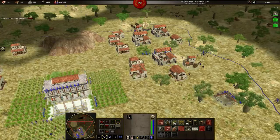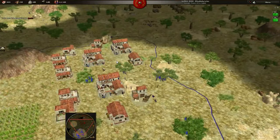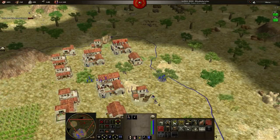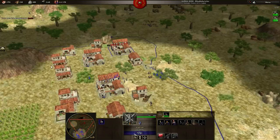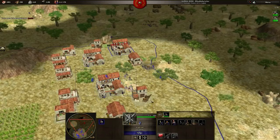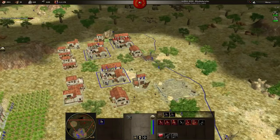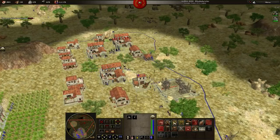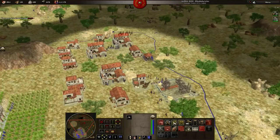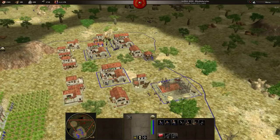Seeing my opponent is pushing on me, I go back — I can't take this fight, it will be lost. Better to avoid. I don't have a lot of population, but on the Savannah Deal map that's harder to have a good economy than on a normal map. I've trained some spearmen. I wanted to attack my opponent, but you saw it — good reaction from Junda.